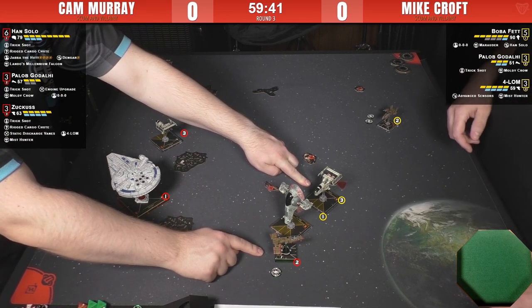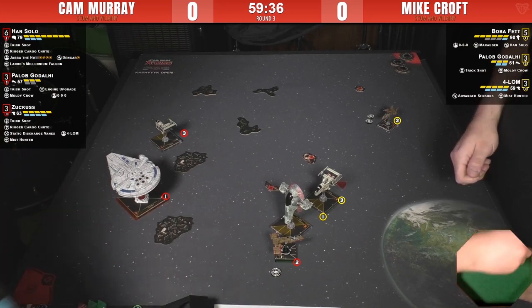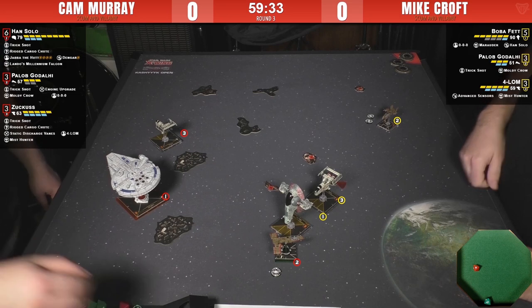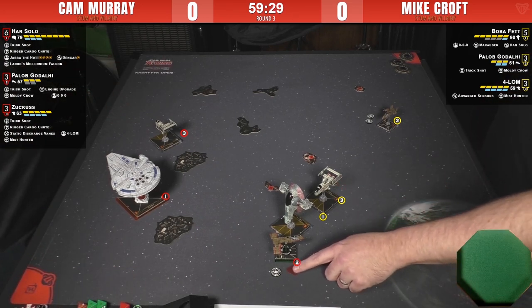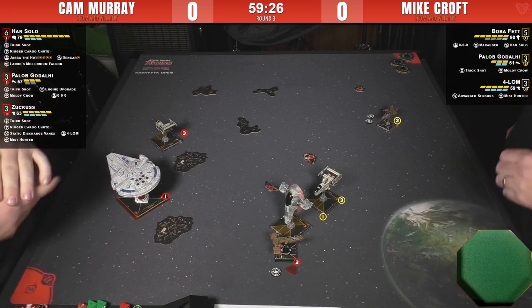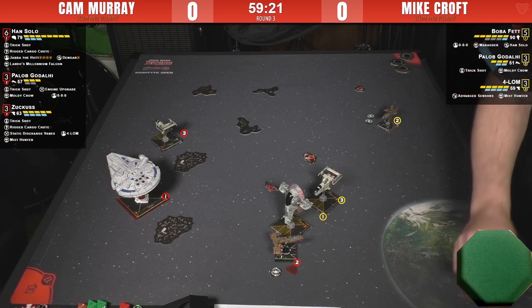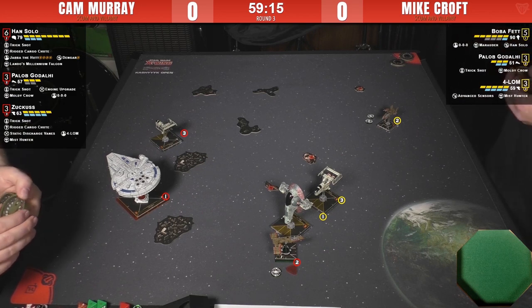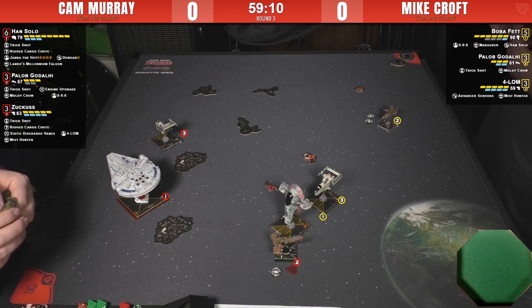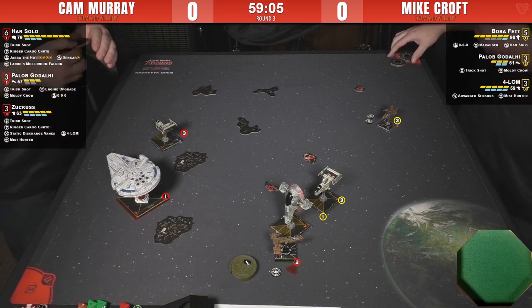Paylob forces you to not take tokens — he's an offensive threat and a defensive threat, almost like a mini Biggs, just really annoying. It also kind of looks like Cam let him hang out to dry because Mike was very aggressive, and that might actually work to Mike's benefit.